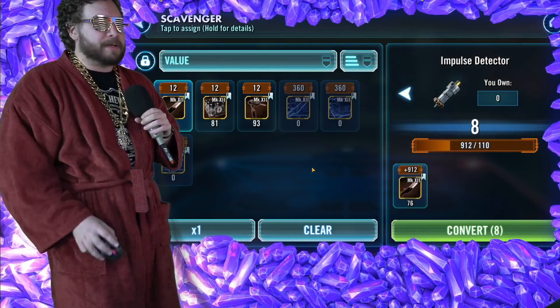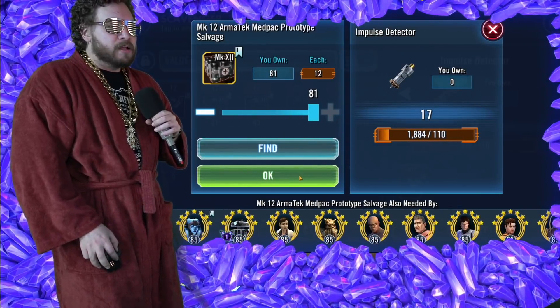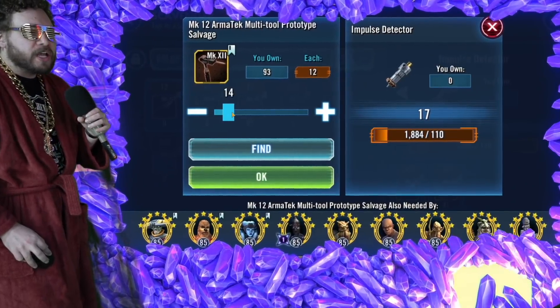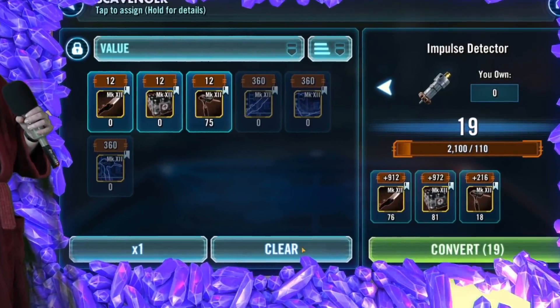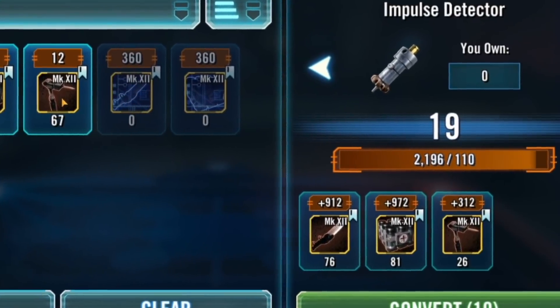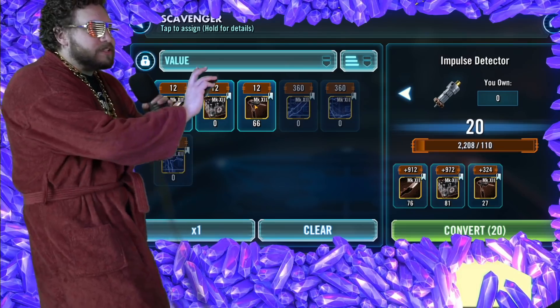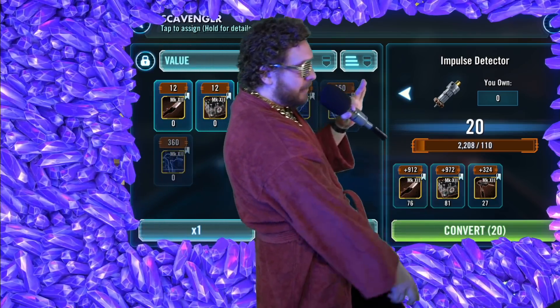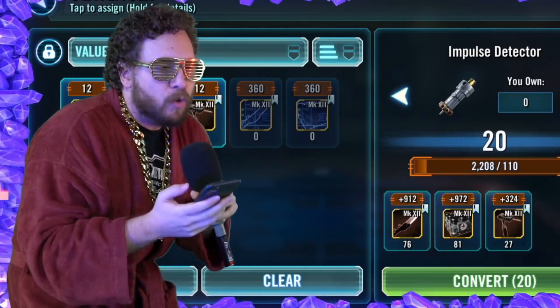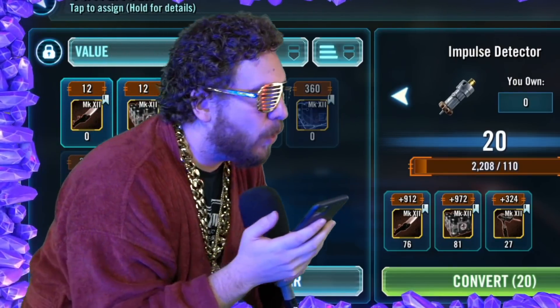I'm not going to actually burn it, but let me just show you. We only have eight of them. Look at that — we're only at 17. Let's put the cherry on top. Let's go ahead and sprinkle a few more. And there we go. So to get 20 Impulse Detectors, you're going to need to be scrapping — hey Siri, what's 76 plus 81 plus 27? That would be 184.